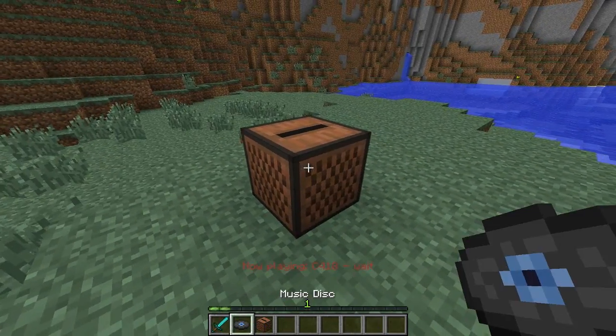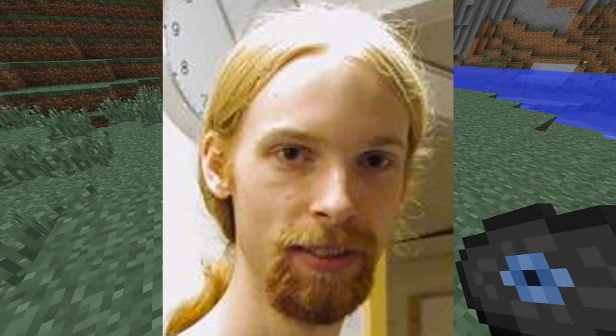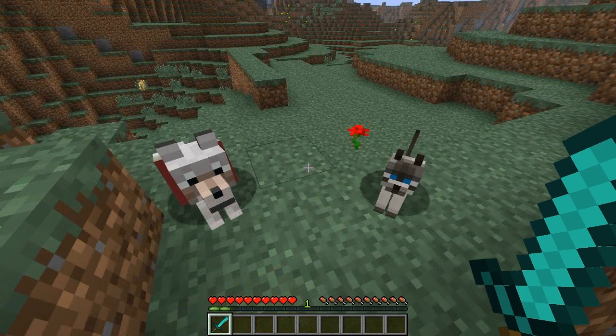If you put a jukebox down and put a CD inside, supposedly you're supposed to be able to change the volume — previously this didn't change the volume at all, but now it just makes it completely silent. Fix your game. And if you guys had any problems with your pets despawning, that should be fixed by now.